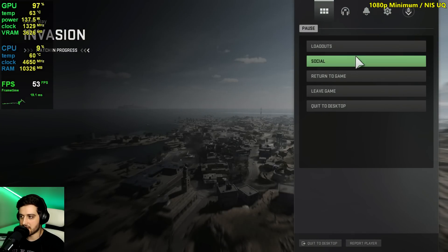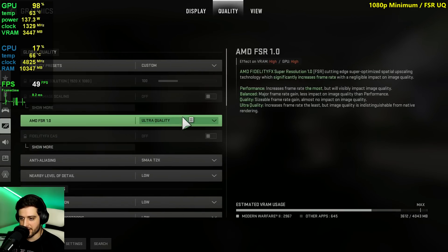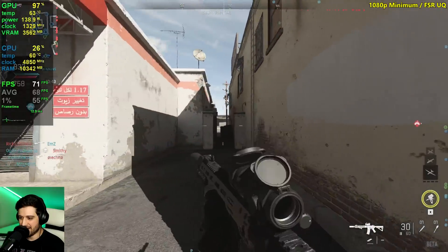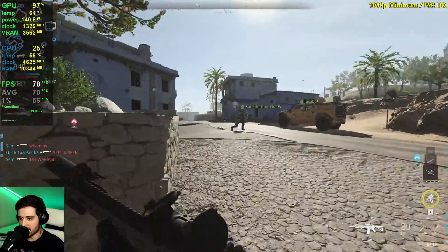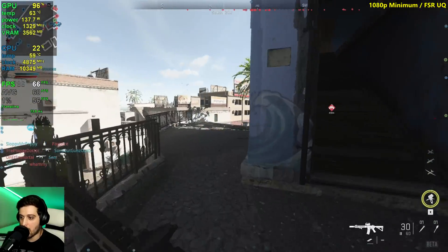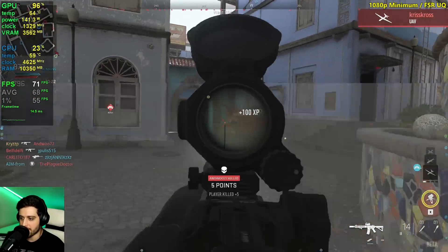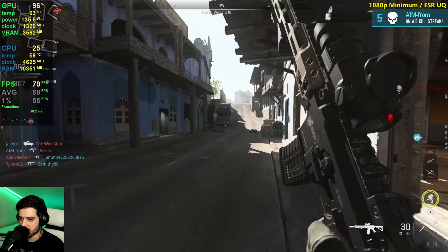68 FPS average. Let's enable FSR 1.0 at ultra quality — hopefully it's going to give us just a little bit of extra FPS. 69 on average would be great. It looks a little bit better than NIS, at least on my big 32-inch monitor. This is a 4K monitor, so 1080p doesn't really look anything special here, but at native 1080p it would look much more impressive. I can tell that FSR looks better than NIS in my opinion, at least comparing ultra quality to ultra quality. Quality FSR looks a little bit worse than quality NIS, though.